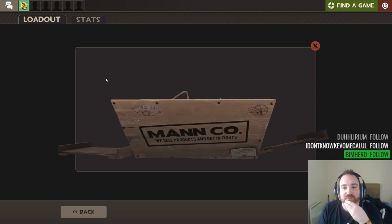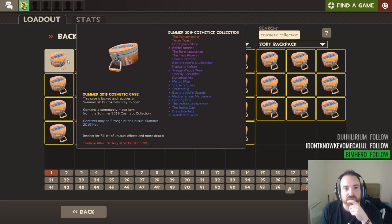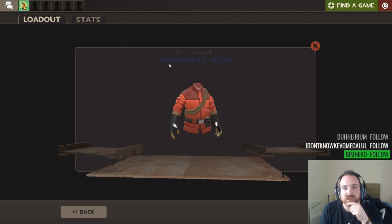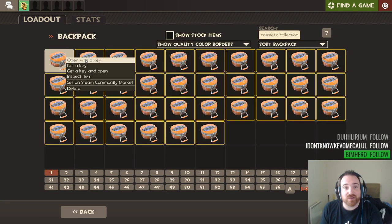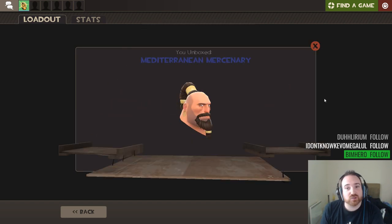We're just going through all the blues right now, getting all the different blues. What's this one - stapless specs? That looks like heavy or soldier. Oh come on, I'm not getting any extras. At least when I see 'next item' it gives me a little flutter because I might get an unusual fire. But when there's nothing there you have to put all your eggs in that basket again - is this unusual? No. It's all class, that's interesting.